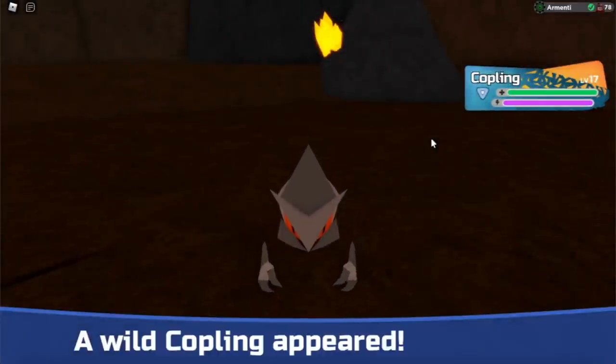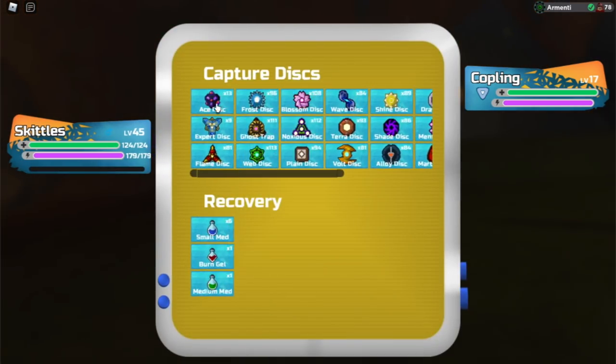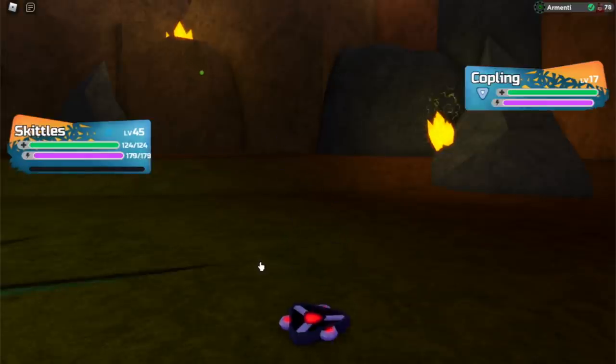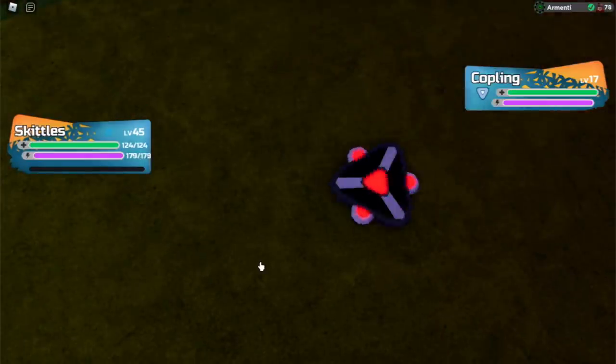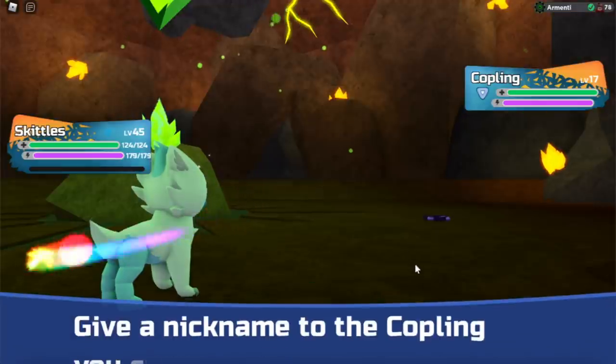We had the 6 in 7 chance and we found the Copling. After finding Copling, just catch it — I'm just going to throw an Ace Disc at it real quick. And now I'm going to be teaching you how to evolve Copling into Copper Ridge, and then Oxidrake.